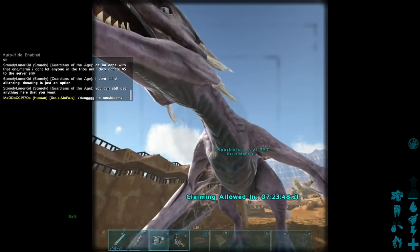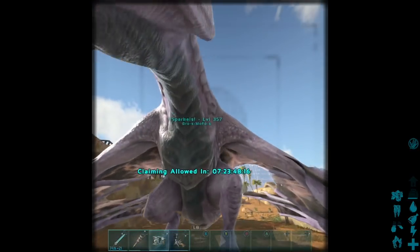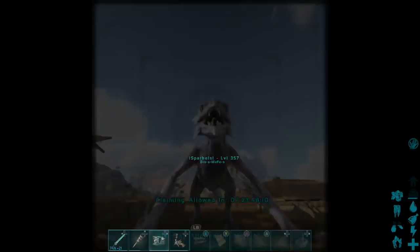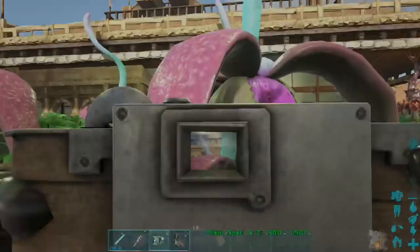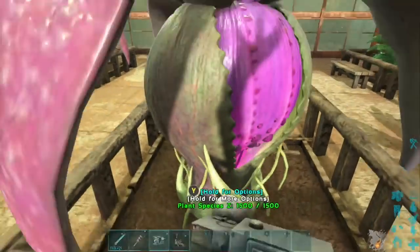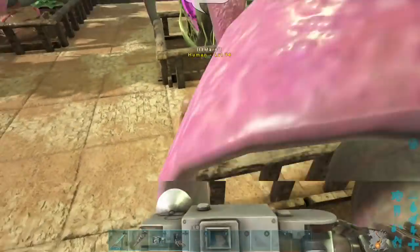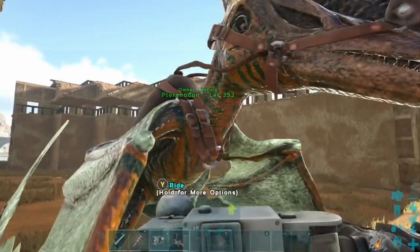Now you can see in the viewfinder it shows the claiming allowed, HUD words and text when you zoom in. But when you take the actual picture, those words are not going to show. So don't worry about the words. Like whenever I was taking pictures of my plants, it showed all kinds of words — the name of the plant, the crop plots, hold for options, all that. But whenever you actually take the picture, the words are not showing.